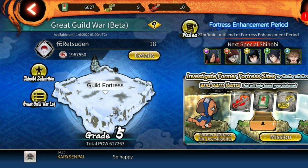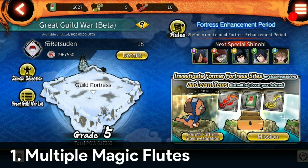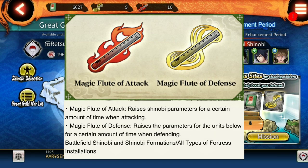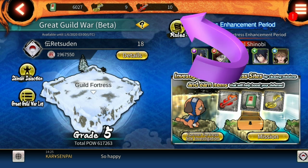First, multiple magic flutes. Last guild war we could only have one defense melody and one attack melody, and we used to get these magic flutes from attacking — the attack drops from the guild. But now we can have more than one flute; we can have like 10 defense melodies and 10 attack melodies. We get these from enhancement drops, not from the attack drops.